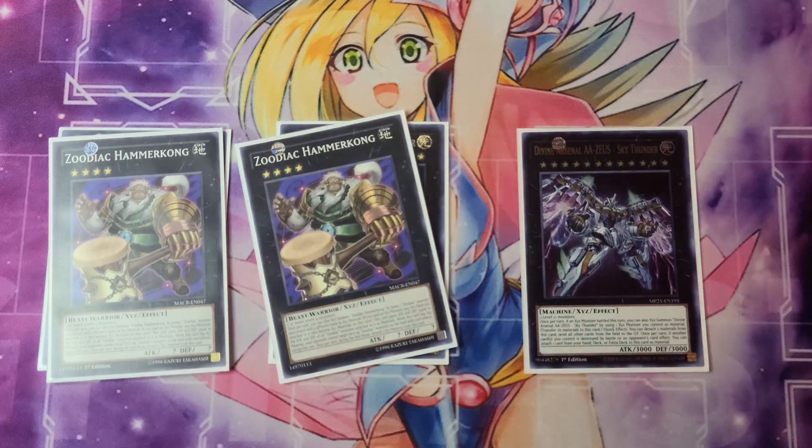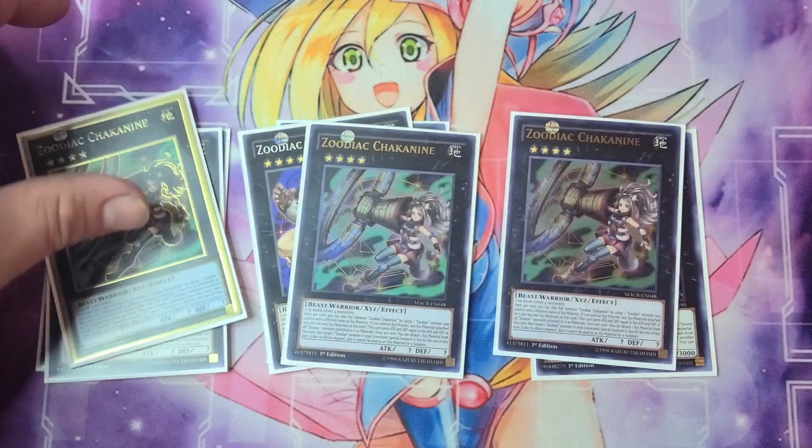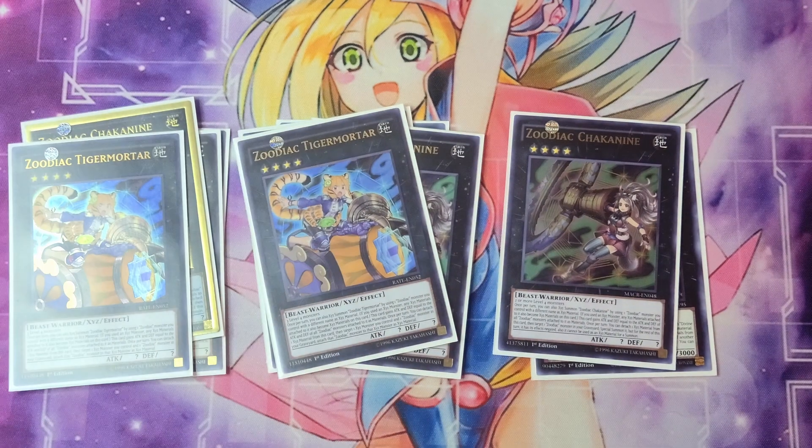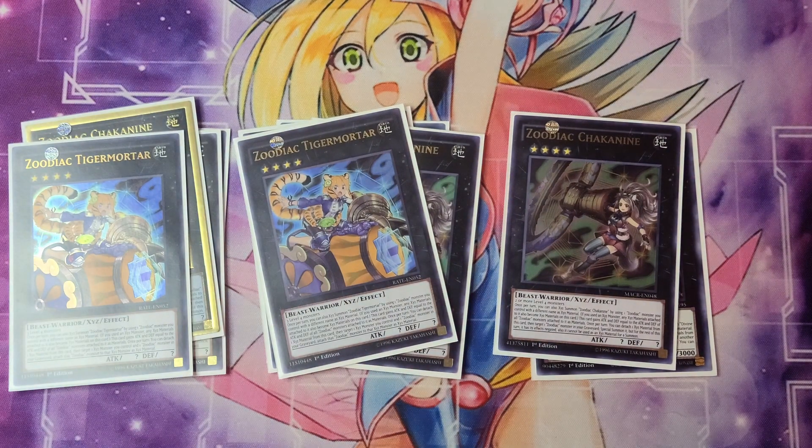We are also running three Zoodiac Chakanine, which basically brings back a Zoodiac monster from the graveyard. So you'll have your Hammerkong in the grave, detach one, summon out Hammerkong, bring out your Tiger Mortar, and attach one to Hammerkong — it will protect your Zoodiac monsters for a turn. We only have two Tiger Mortar; we should have a third and it will be coming in soon.